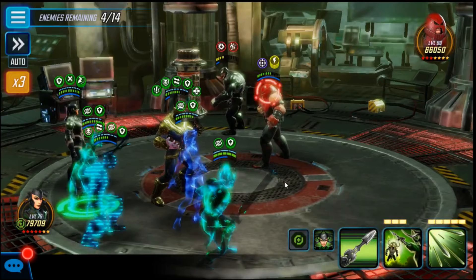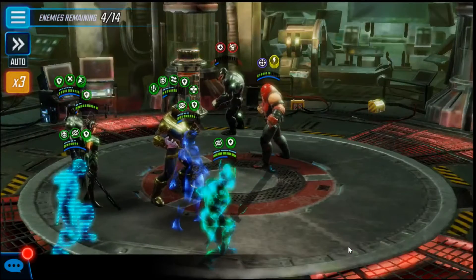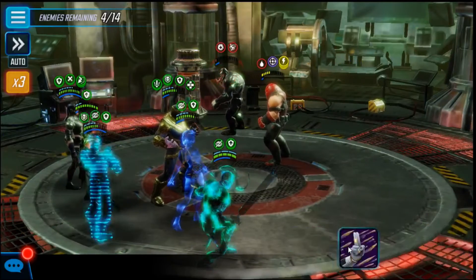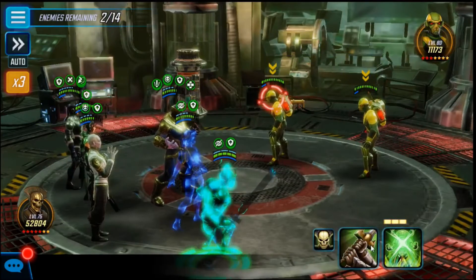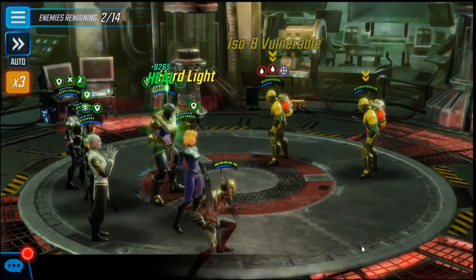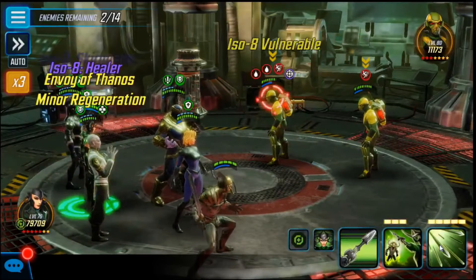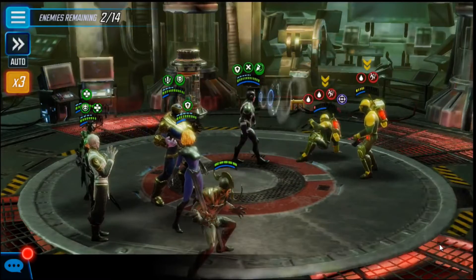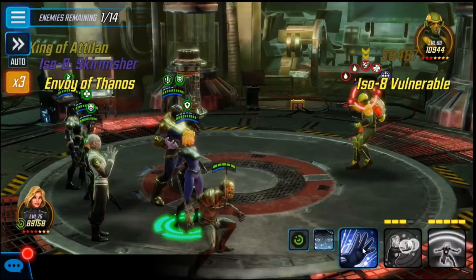Now let's take out Venom and Juggernaut. Greg will reduce their speed. Hela has her ultimate. Thanos too. Mo will slow down — double map it. And Black Bolt's ultimate will deal massive damage to them. I had only one turn left and cleared it!